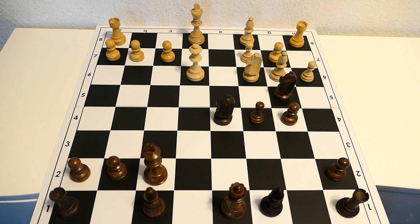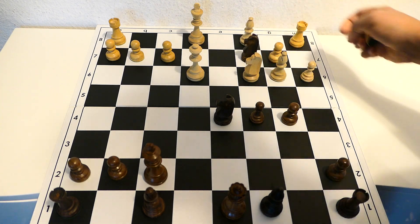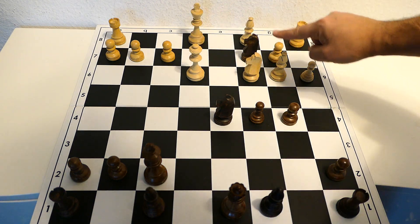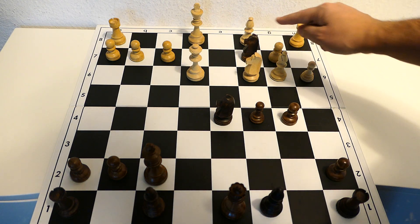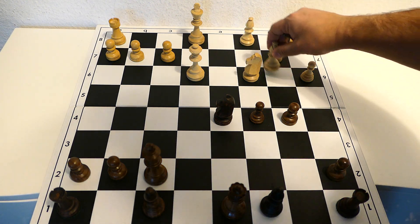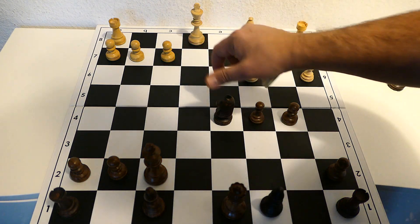Okay, the move is knight c2 check. The double attack — you have to take it with the bishop. And then you can take the queen.